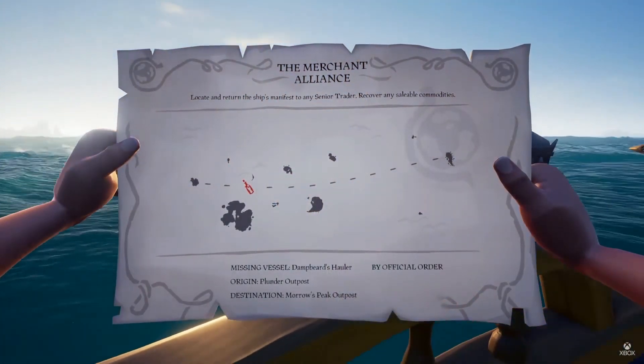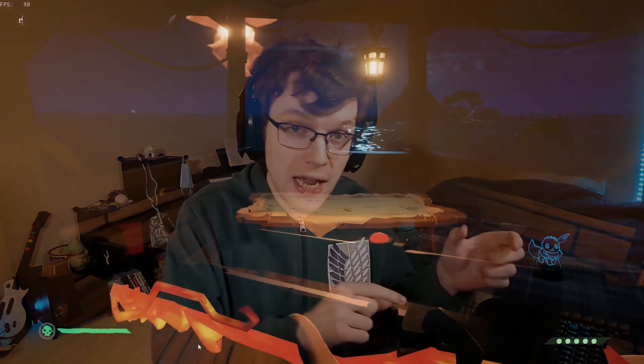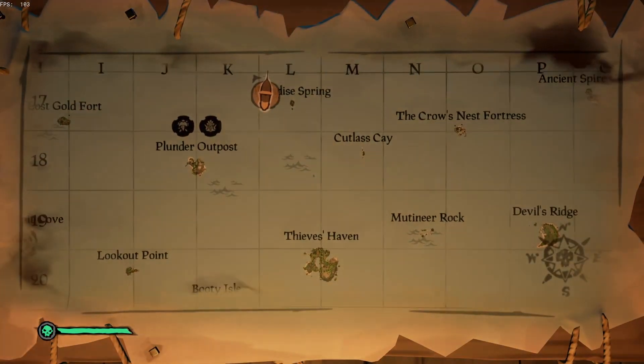If you look at the map they give you all the information that you need. You see the origin island and the destination island as well as a bunch of unnamed islands, but they are clearly shaped. All you need to do to find the location is open up the voyage map and then open up your own map and just connect the dots between which islands are which, mark where you need to go, and set sail.